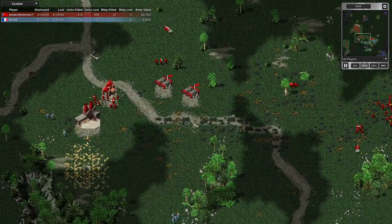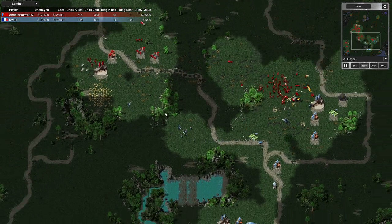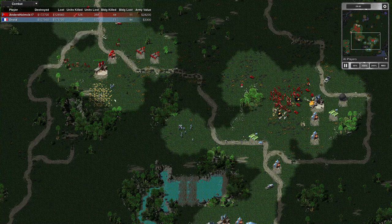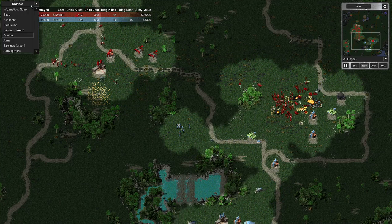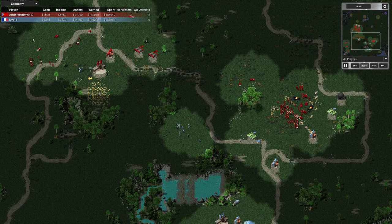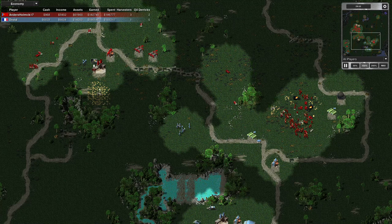His troops have cleared out - look, my engineer. I was trying to capture the refinery but his troops killed it. There we go - he's burning through my base. My spy's there, might get an infiltration. I'm still better off than my opponent for credits though - got nearly a grand out of that one.